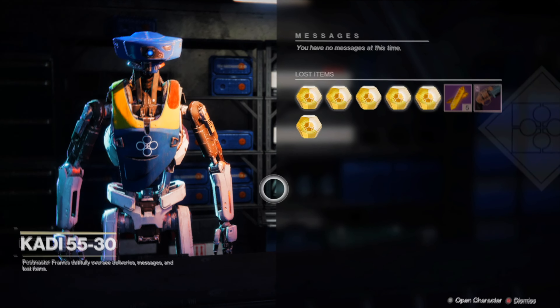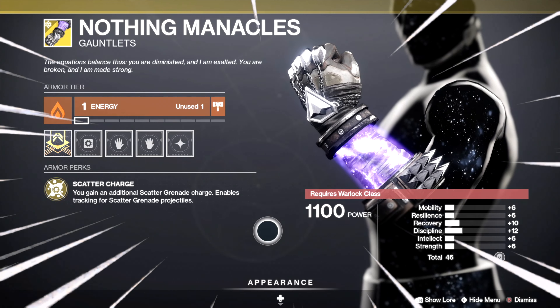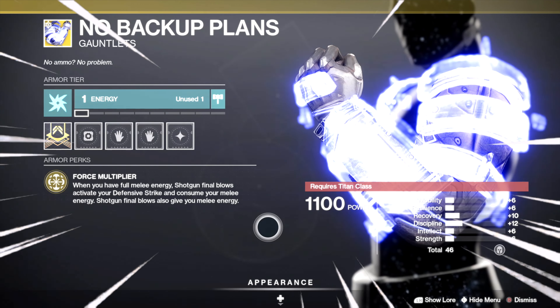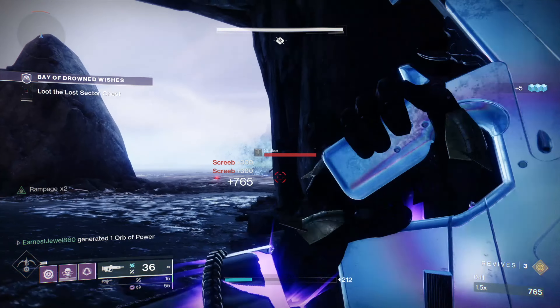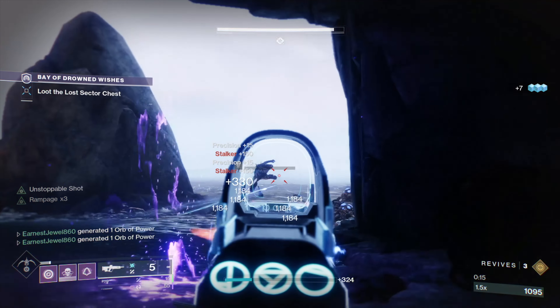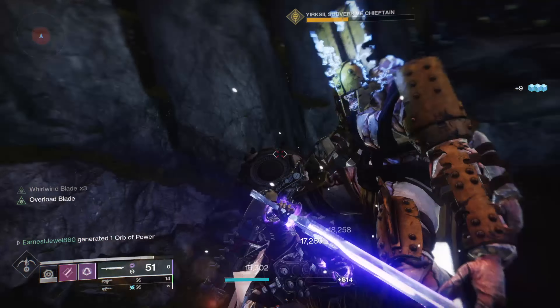I'm going to be showing you how to complete the Perdition Lost Sector so you can get exotics fast. Today you can get exotic gauntlets from this lost sector on the legend difficulty, and you can also get exotic leg armor from the Bunker E15 lost sector on the master difficulty, so you can get all the new exotic armor with the hunter, warlock, and titan.